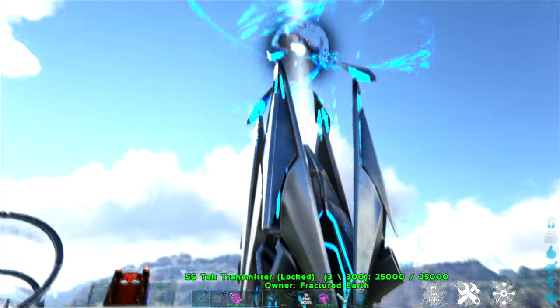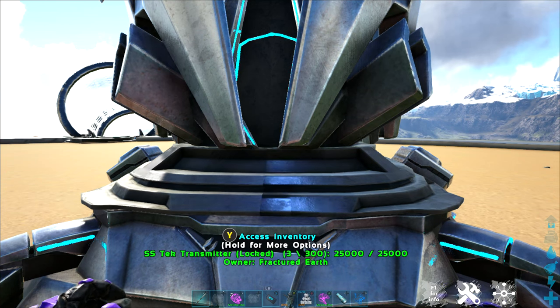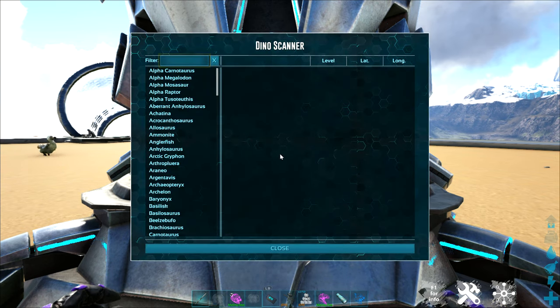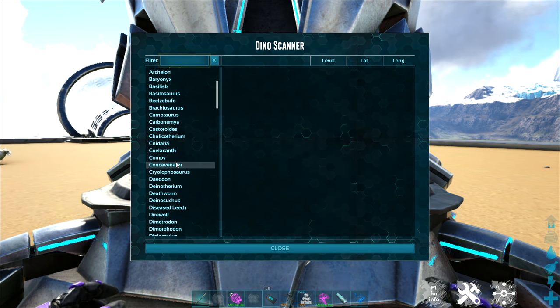One thing that these transmitters are really useful for is if you are looking for a particular dyno on a map. If you go in to the radio menu, there is a dyno scan option. With dyno scan, it's going to pull up the dyno scanner. You can either type in what you're looking for in the filter or scroll down through the list.